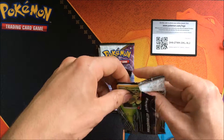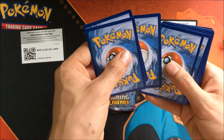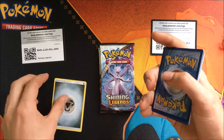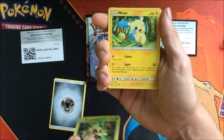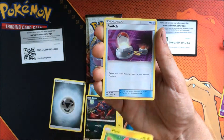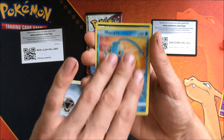It's been a real long time since I've opened cards like this. We have the code card for you guys. The Energy was a metal energy. So, we start off with a Shroomish, Minum, Krillfish, Zorua, Belezal, Switch, Great Ball, Manaphy, and a Hoopa.